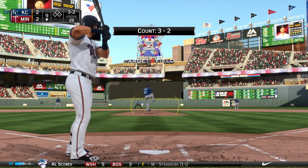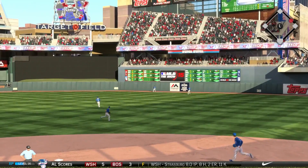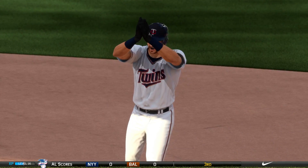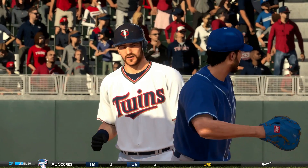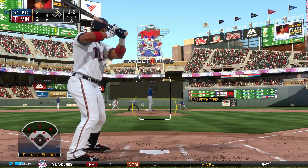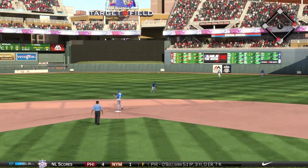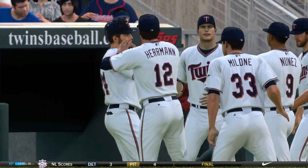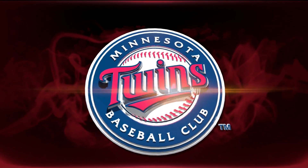Bottom of the ninth — Trevor Plouffe hits one to center field that goes off the base of the fence. He hustles for second — lead-off double, your potential winning run. He is fired up, trying to get his teammates going. Kenny Vargas comes up and singles to center field — Plouffe comes around third and scores. The Twins win the home opener in dramatic fashion, 3-2 in the bottom of the ninth.